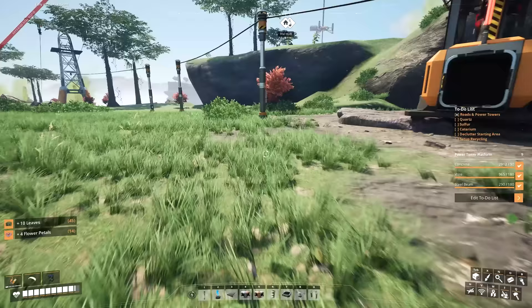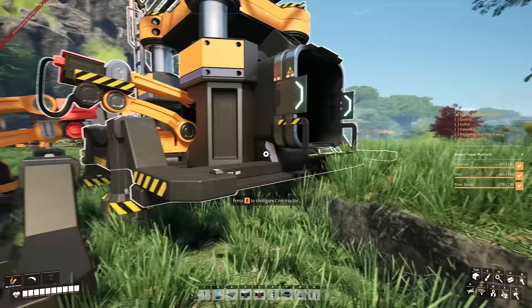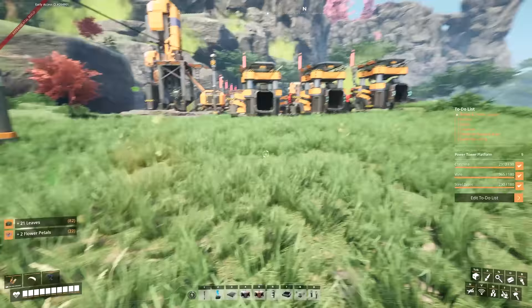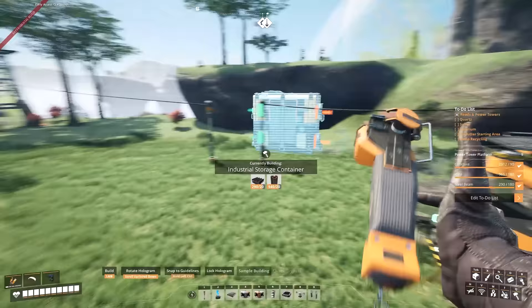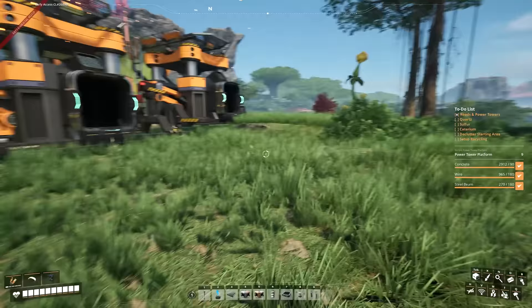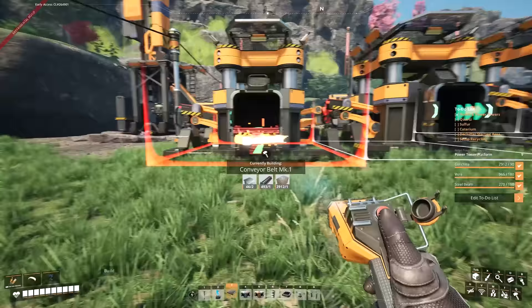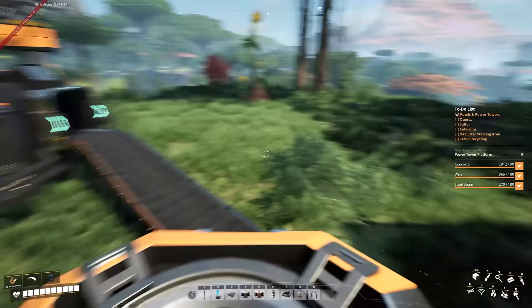Quartz crystal can be used for some signs and things we want to make later, and it'll be used in actual recipes in the future too — always nice to bank some up. We can recycle it if we don't need it. While we have excess power, might as well put it to use. With automated coal we'll always have excess power, so we might as well get something going in the background, even if it just goes into the awesome sink.